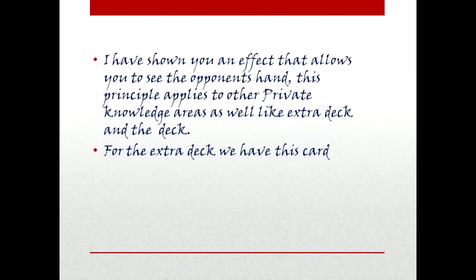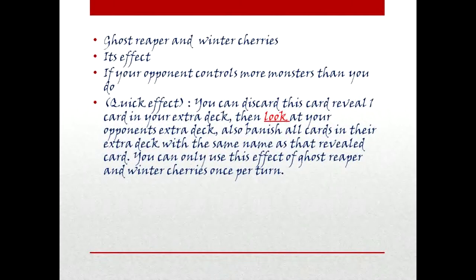I have shown you an effect that allows you to see the opponent's hand. This principle applies to other private knowledge areas as well, like the extra deck and the deck. For the extra deck, we have Ghost Reaper and Winter Cherries. Its effect: If your opponent controls more monsters than you do, quick effect — you can discard this card, reveal one card in your extra deck, then LOOK at your opponent's extra deck. Also banish all cards in their extra deck with the same name as that revealed card. You can only use this effect of Ghost Reaper and Winter Cherries once per turn.